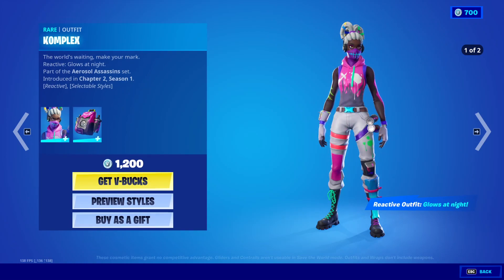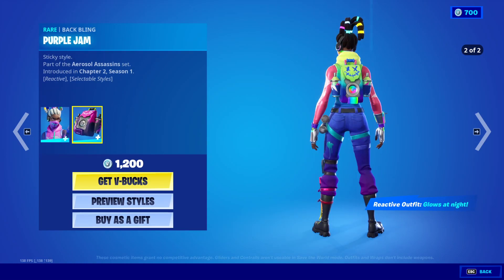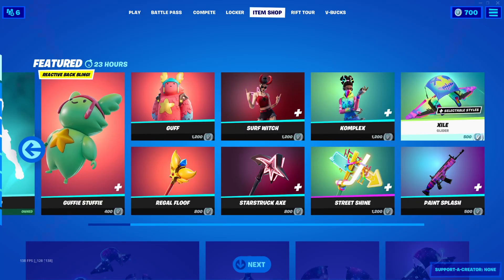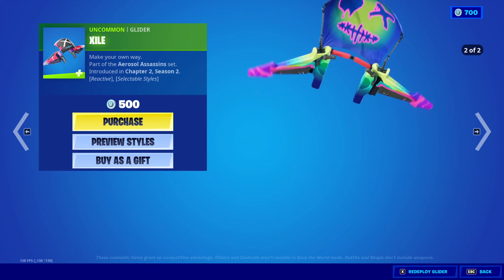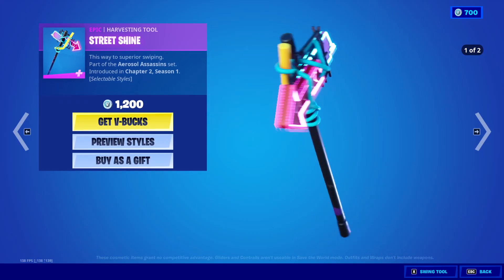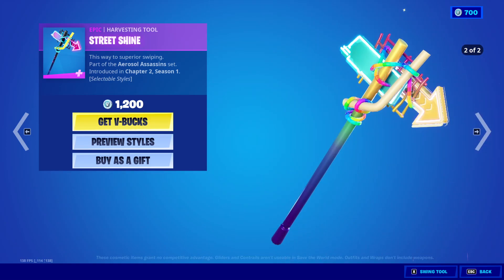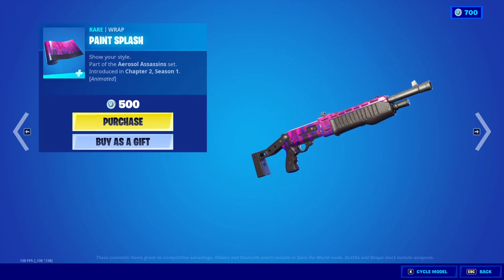Complex outfit is back, 1200 V-bucks, with the back bling Purple Jam — and it glows at night. Sile glider, 500 V-bucks. Street Shine harvesting tool, 1200 V-bucks. Paint Splash wrap, 500 V-bucks.